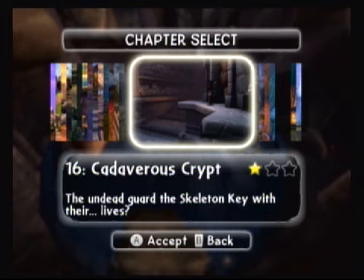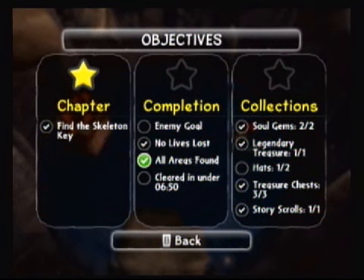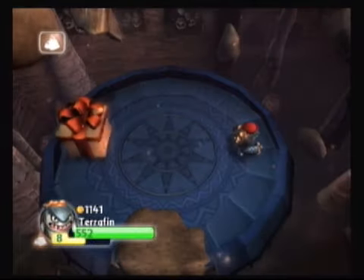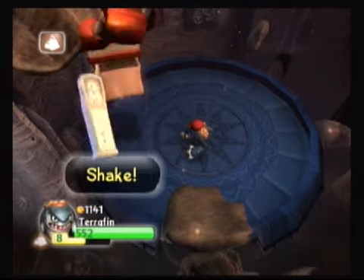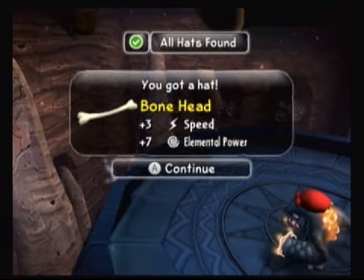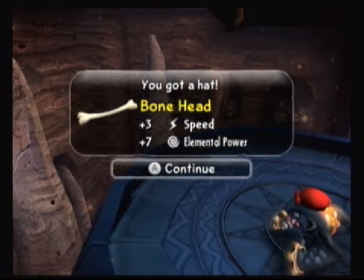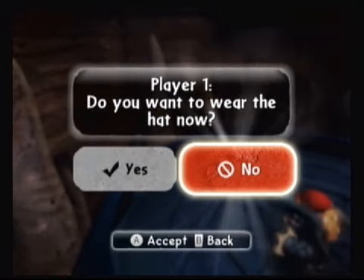Hey everybody, one of Wiisdom here. We are in chapter sixteen, the Cadaverous Crypt. In our objectives you can see what we were missing was the hat — and the green indicates it just happened, so that's all areas found. The hat is the Bonehead: plus three speed, plus seven elemental power. Not gonna wear it — as you can see I've actually got the do-rag on Tariffin, for people who say I never wear hats.